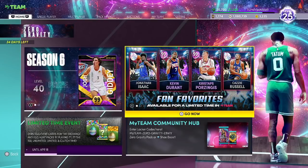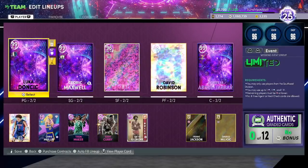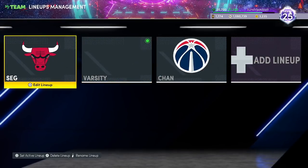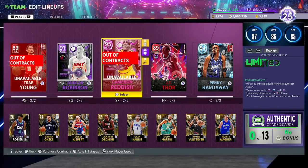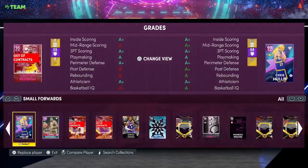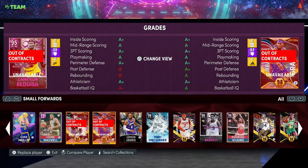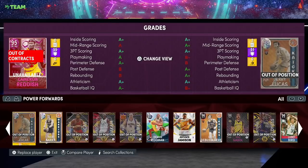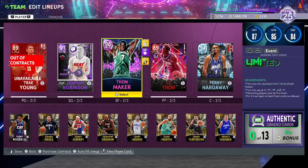What is going on guys, DBG here and today we're gonna be doing a gameplay with a crazy card. The card that we're gonna be doing a gameplay with is this guy right here — it is pink diamond Thon Maker. Is he a small forward or a power forward? Power forward, I'm guessing — Thon Maker.